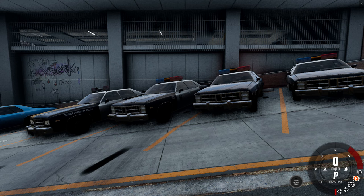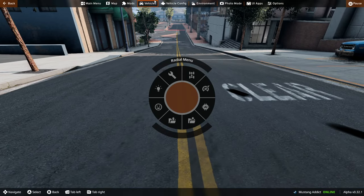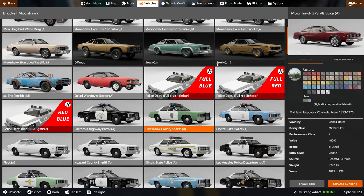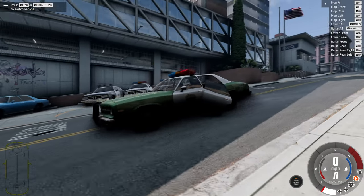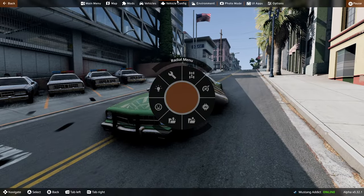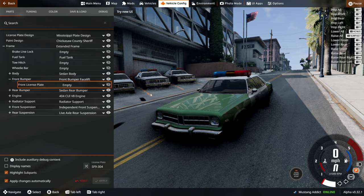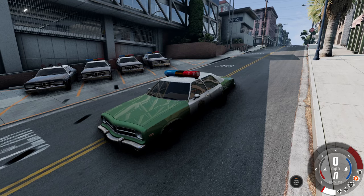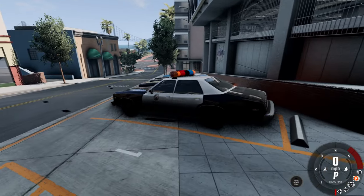You may notice there are no bull bars on these cars, and I'll show you why. If we go into the vehicle selector and pick a car with a light bar, the doors fall off. If you go down to the front bumper and move it, it fixes it - I think it's a bug because the mod is a bit old. I'm just going to remove that, but let's go on patrol because we're in a police car.